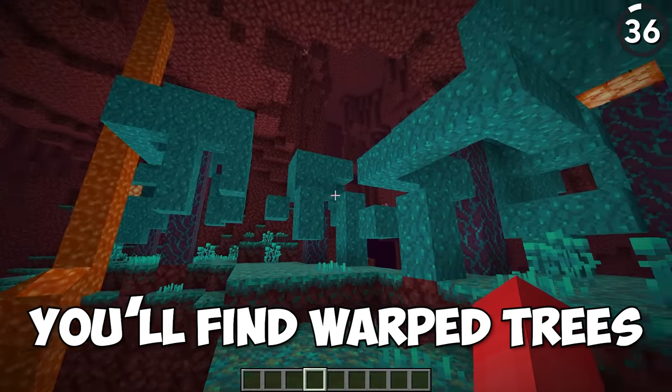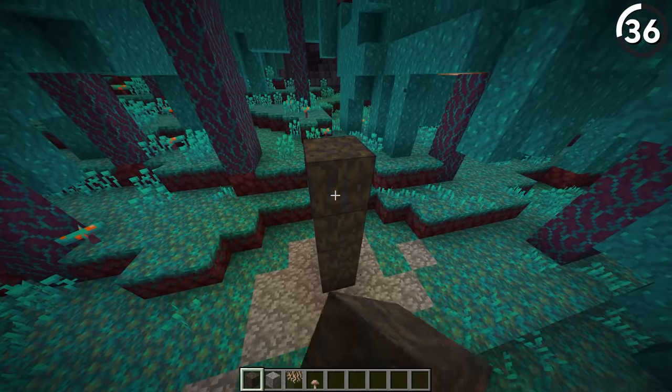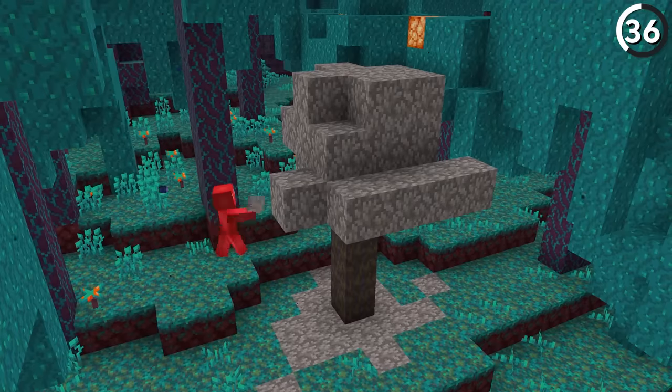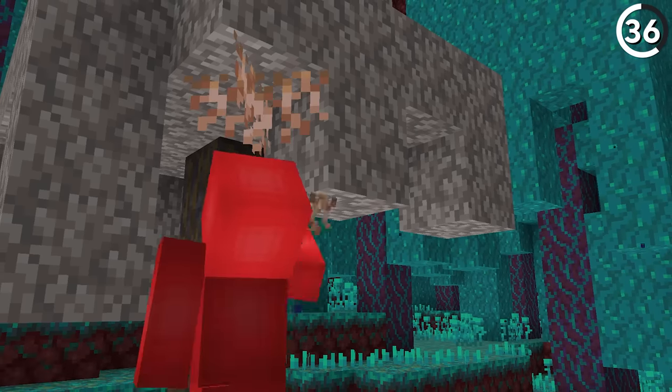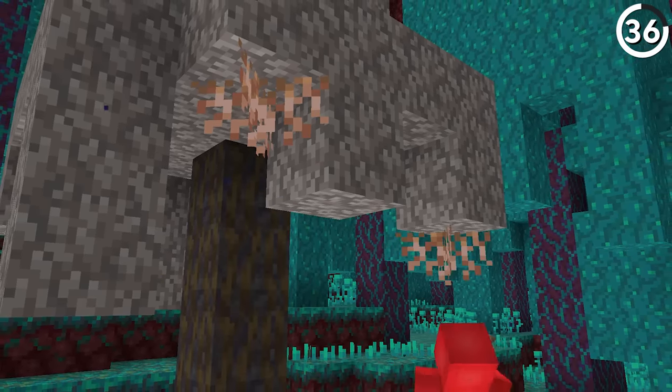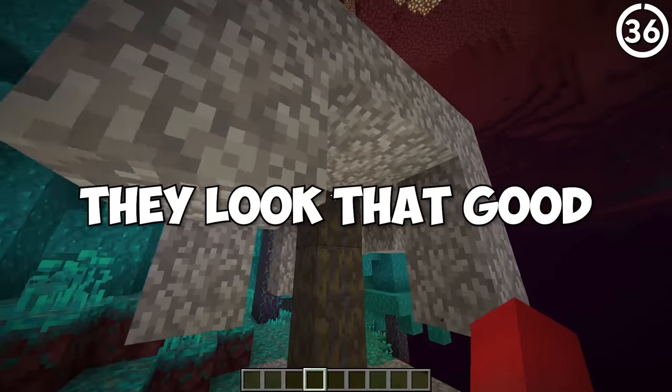In the Nether, you'll find warped trees — and now the dead warped tree. We made this by mixing together muddy mangrove roots for the stem and dead coral blocks for the leaves above. And I love the idea of putting hanging roots underneath the blocks to look like dead warped vines. This really makes me want to see a whole dead forest made out of these — they look that good.